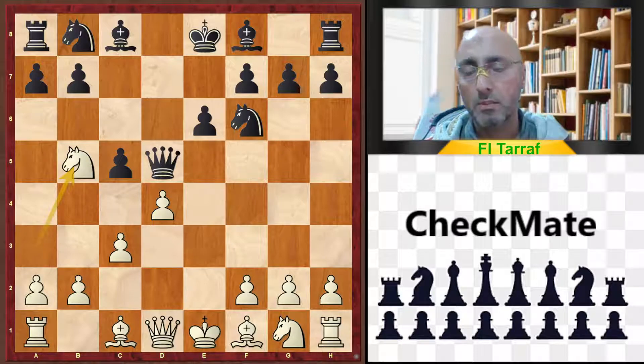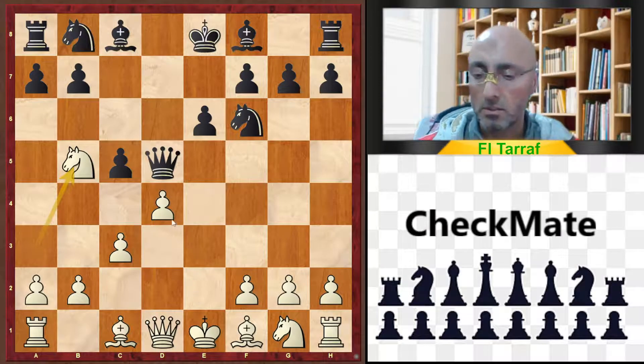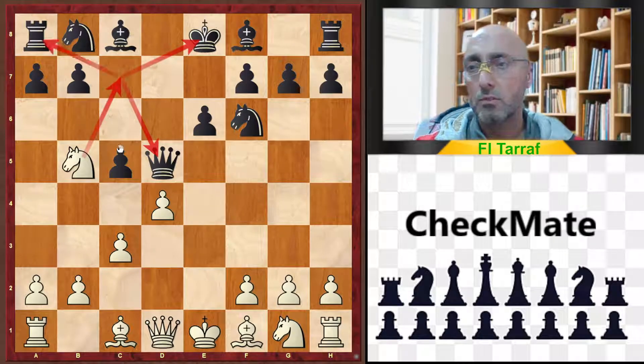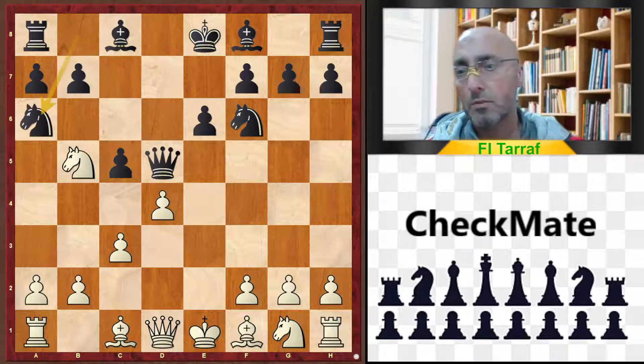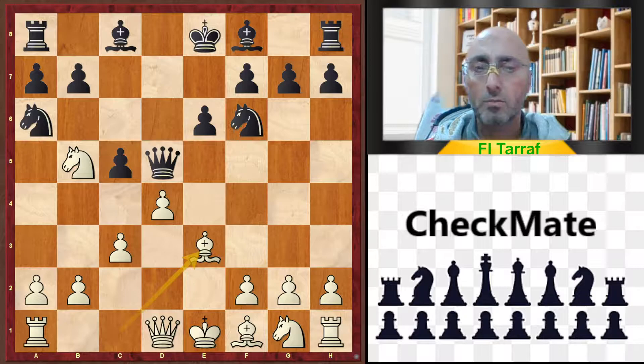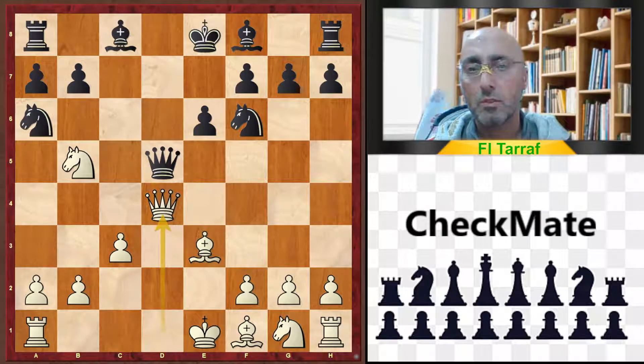Knight to b5, and now white is threatening knight to c7, forking the king and the queen, and also the rook. So of course, knight to a6 protecting the c7 square, bishop to e3, cd4, queen to d4.